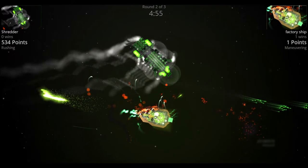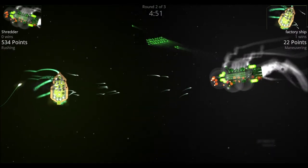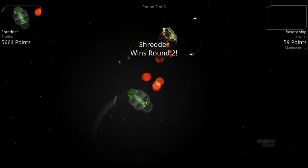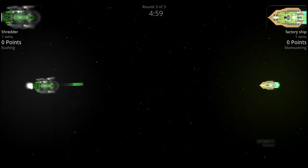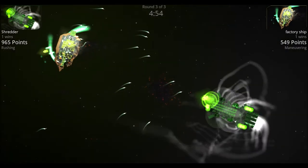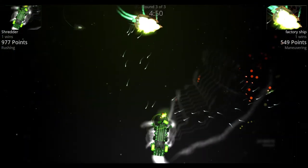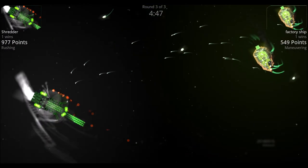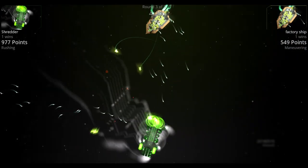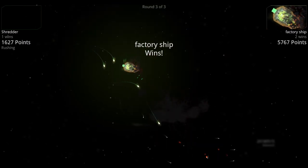Going into round two, a nuke comes out of the Factory Ship but is blown out of the sky by the Shredder. The Shredder takes tons of hits to its shields from the Factory's main cannons, but when it hits, it hits hard and kills the Factory Ship in round two. In round three, the nukes come out of the Factory Ship and are quickly dealt with by the Shredder, but it takes a lot of hits. The Shredder tries to go around the Factory Ship's main guns, but loses a couple of front shields — and the Factory Ship wins the round.